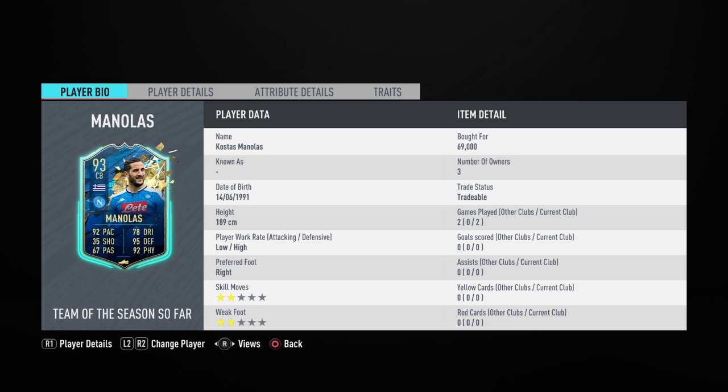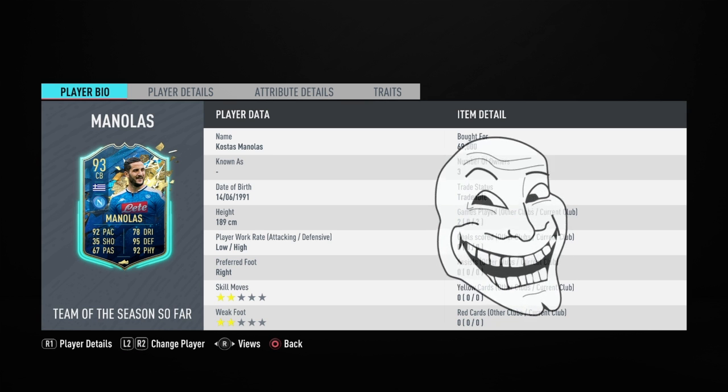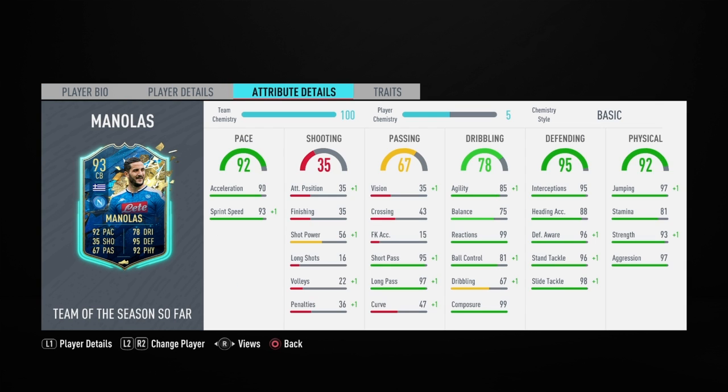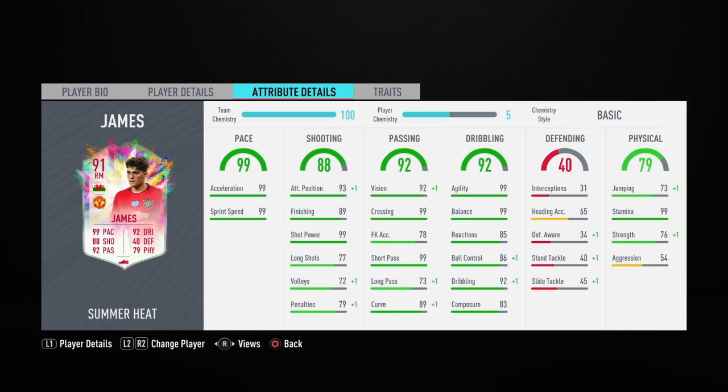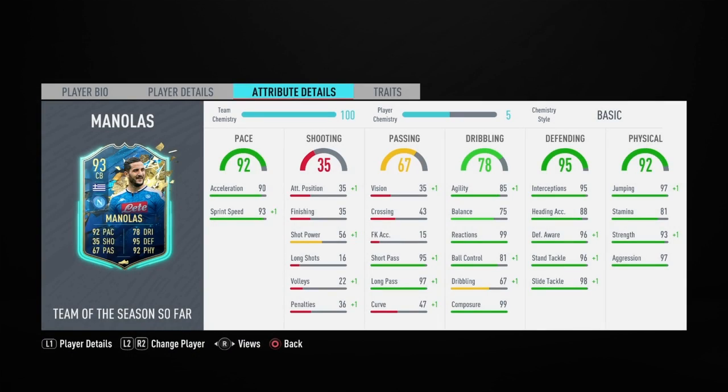Defensively it's high, that seems good to go. Preferred foot is right, but nowhere in the match would I suggest you to go ahead and shoot with Costas Manolus, because even the easiest shots from inside the penalty area can just drop away and get sidelined. That's one thing I would like to mention. When it comes to attributes, this player looks like a killer card in terms of the coins you spend on him.